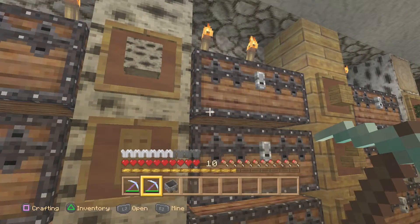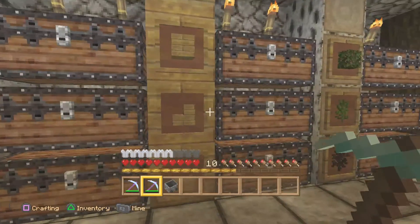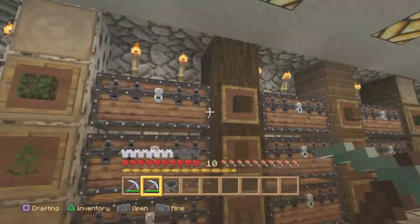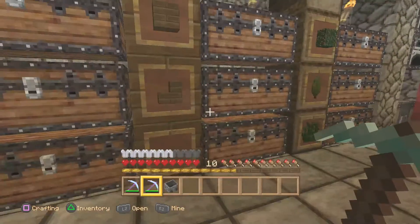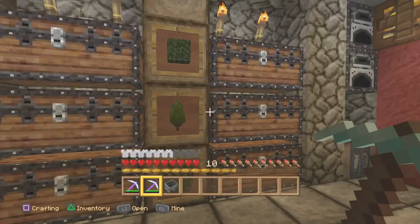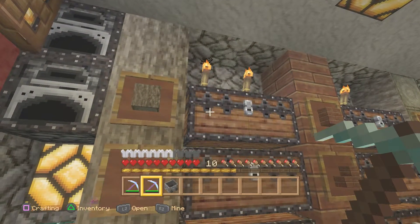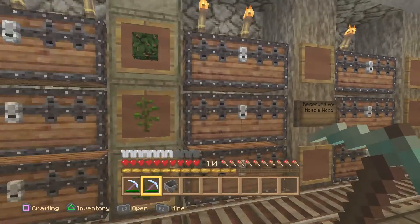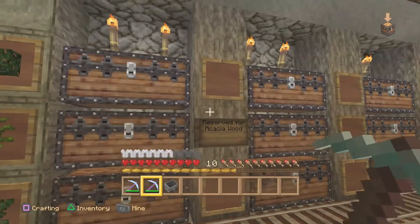Then I do birch next, since birch and oak are in the same forest — same setup there. I put dead bushes there just because that's where they fit. Then I do spruce here with tall grass, and the same setup. Last but not least, jungle wood with the same setup — planks, stairs, half slabs, and jungle saplings. Down here these are ferns.